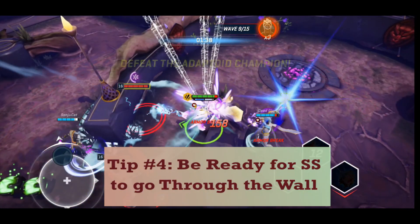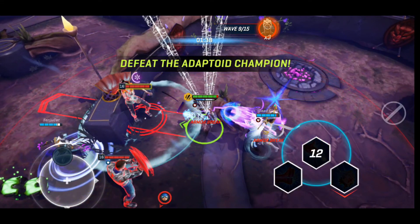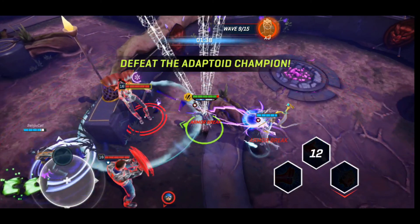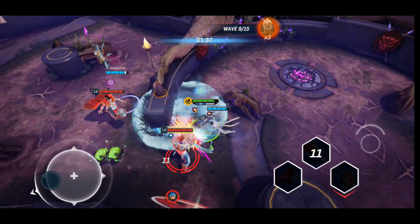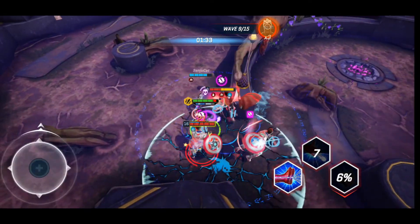Tip number 5: Be ready for Sorceress Supreme to go through the wall. Witness the master of the mystic arts when the sorceress dodges through a wall. No big deal, though — if you're prepared for it, just turn the corner. The sorcerer actually gets isolated from the Captain Americas and is easier to take down if you're ready for her.